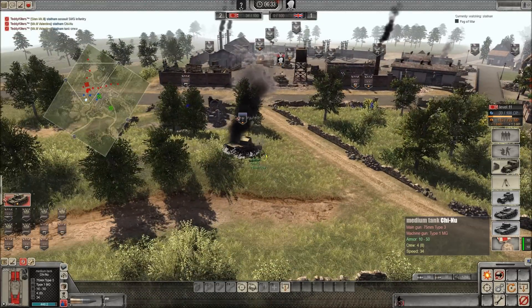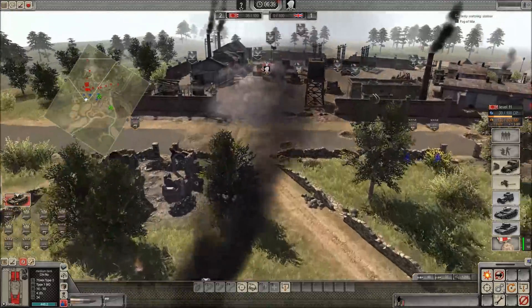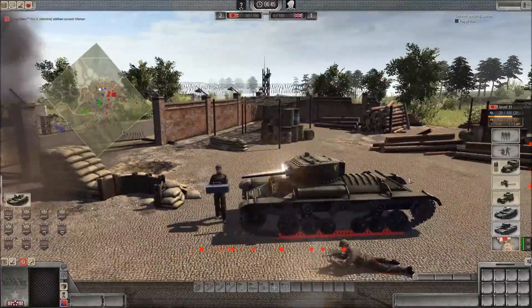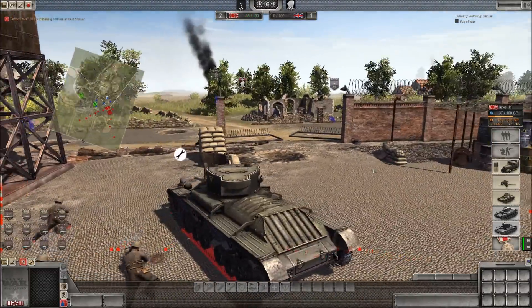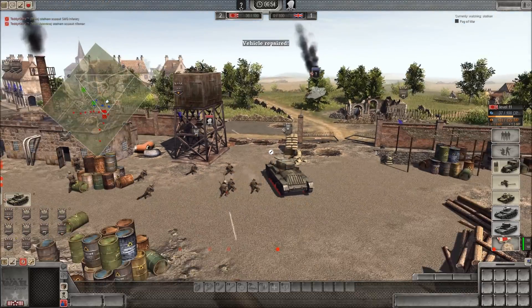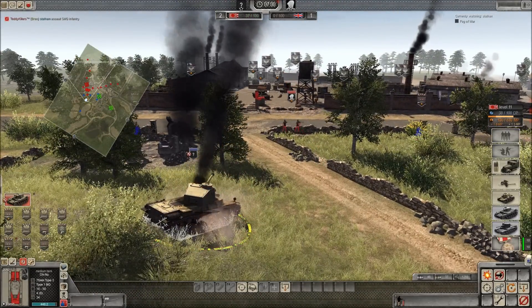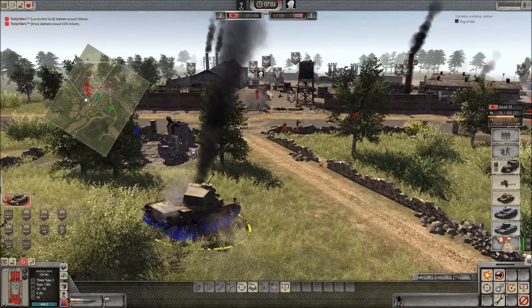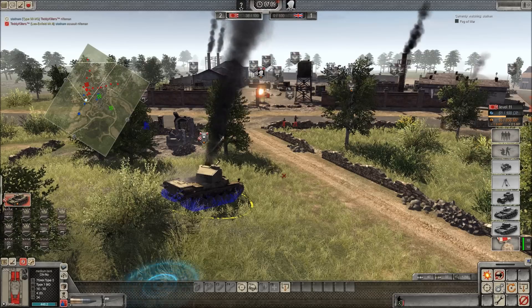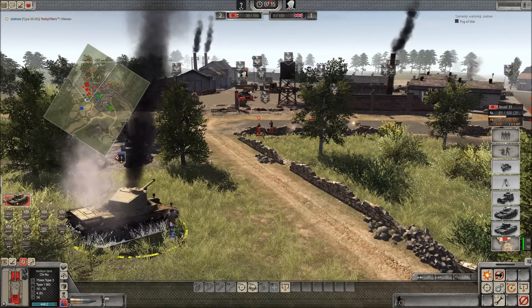Here's my tank — my Chinu, which I saved up a long time for. He was able to disable the track, but I'm trying to take out this Valentine. I thought my Chinu could take it out. I'm repairing my tank while he's repairing his. I see him rushing up some infantry. He's still shooting at my damaged tank — he damaged my engine, which is not good. So I brought up some tank crew trying to get inside.